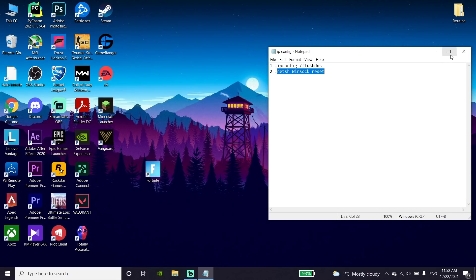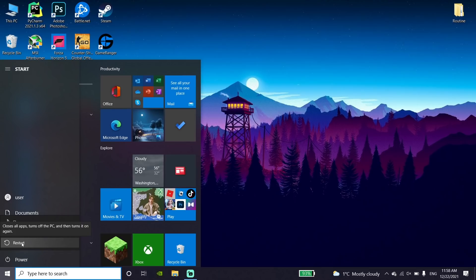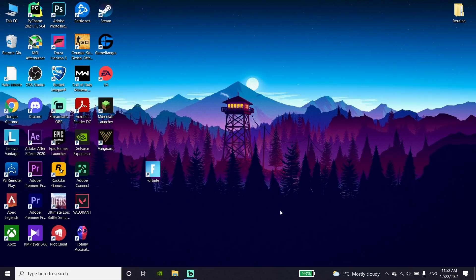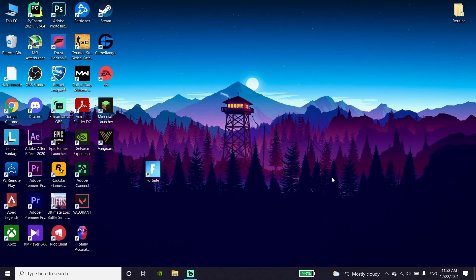Now click on the Start menu, click on Power, and restart your computer. This problem should be fixed and you should be able to launch Fortnite without any issues. If that didn't work, go ahead and use a LAN cable — plug in an internet cable to your PC and also to your router to use a wired connection.